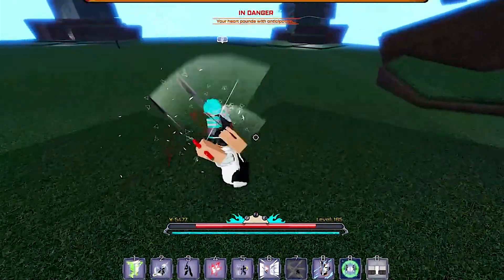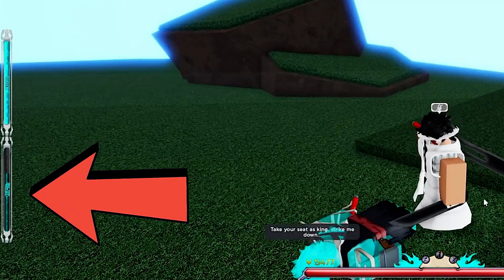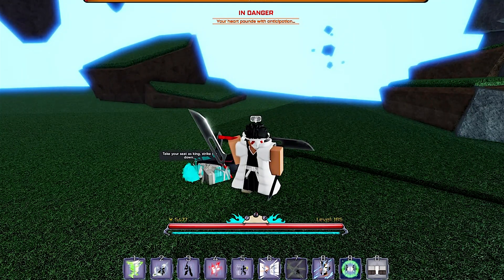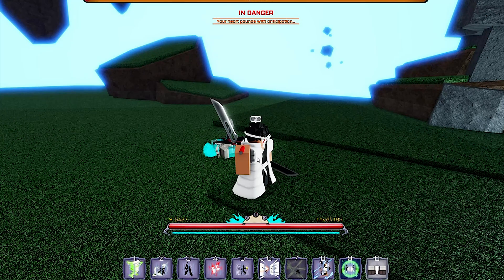Once you make sure it's on continuous playback, you want to knock your bankai just like I do in this clip. Make sure your mask bar on the left — the percentage — is at zero percent. Once you make sure it's at zero percent, you're pretty much ready to go. Just have it knocked, get on top of it, and start the macro.